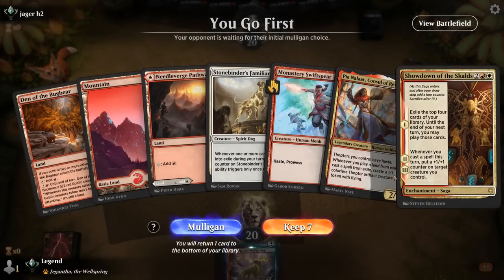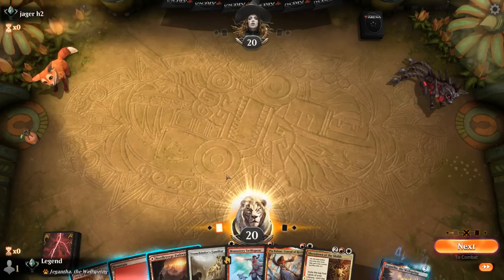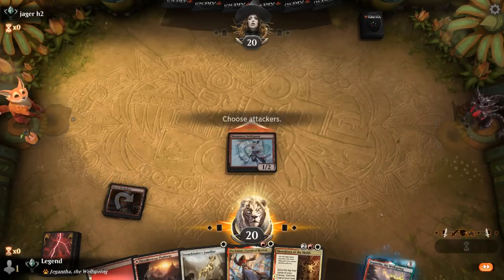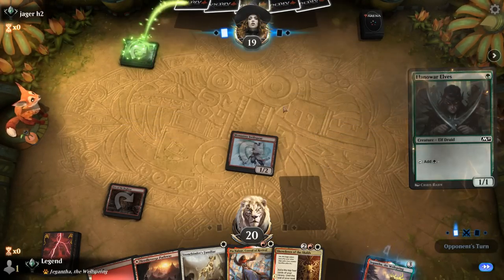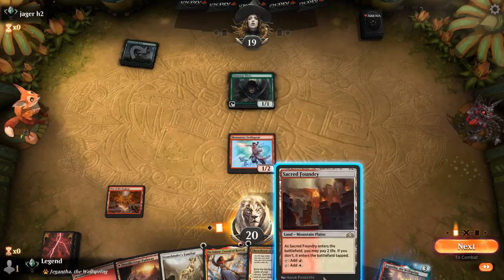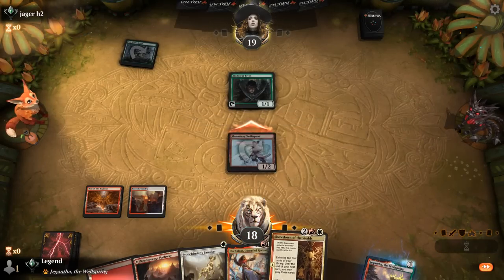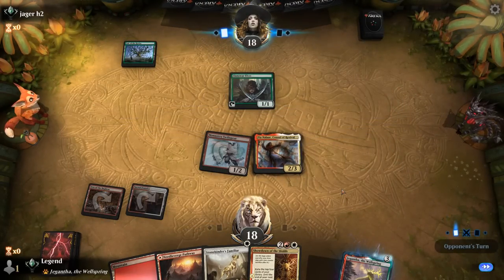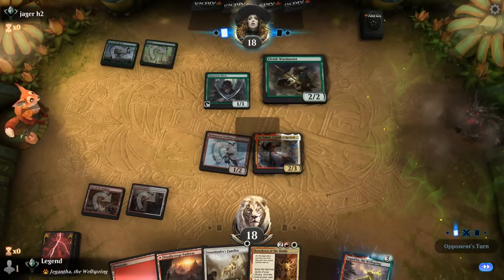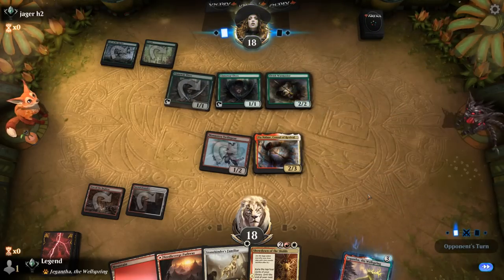We're on the play with a promising hand — Swiftspear turn one, then Familiar or Pia, and Showdown with Pia could be pretty strong. Opponent has no companion turn one — an Elf into another Elf. This is a green devotion or elf strategy. At least I'm not worried about Pia getting removed, but it'll take a second to deploy Showdown so our opponent can do damage in the meantime. Opponent plays a Warmaster — it's an Elf deck. Pia is useful in the matchup but now we absolutely need spot removal.